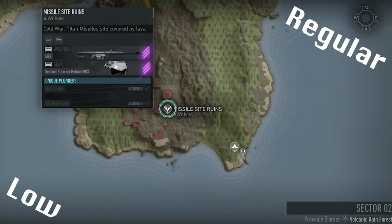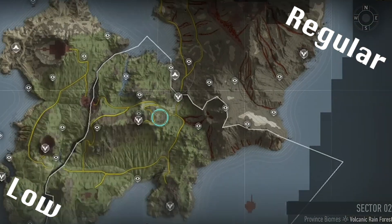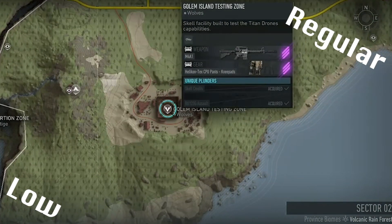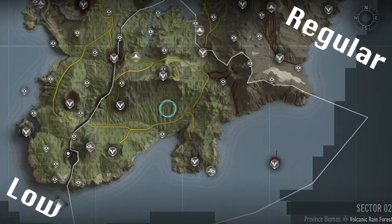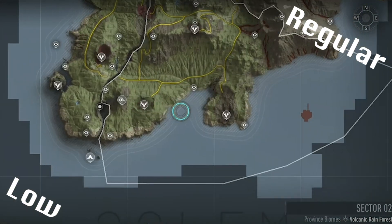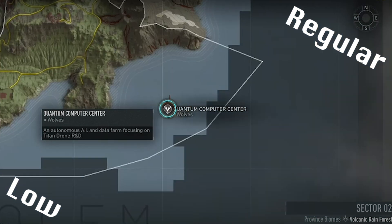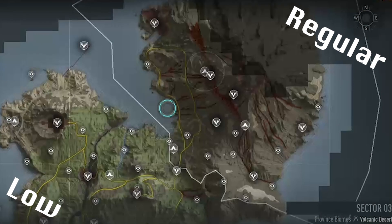Gargoyle needs one Intel at Missile Site Ruins before you can defend the node at Salamander, then you can head to Testing Zone to beat the Flying Titan. And for Supercomputer, you just have to destroy four panels at Testing Zone before you can fight Quantum at the building in the sea. With both Gargoyle and Supercomputer defeated, you can advance into Sector 3.